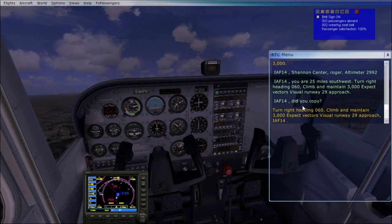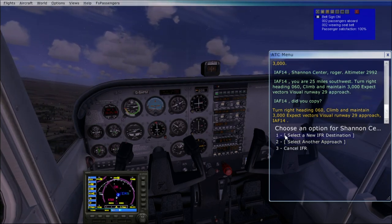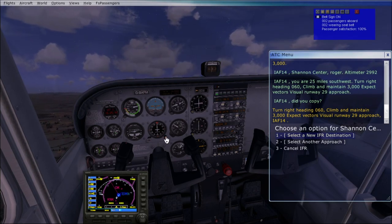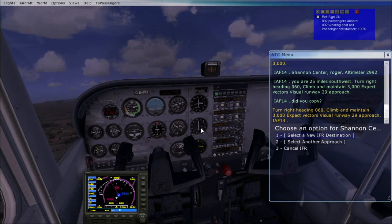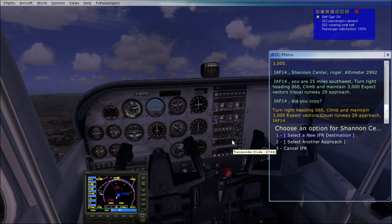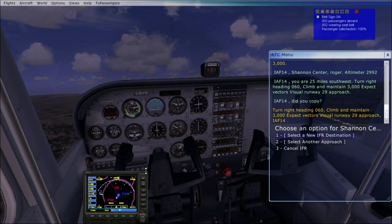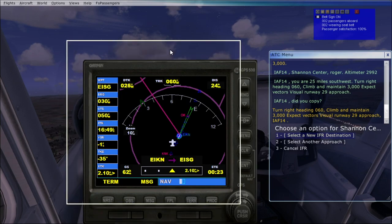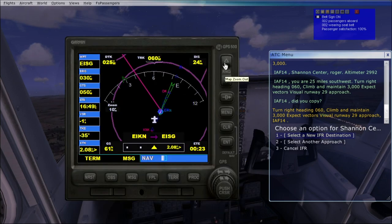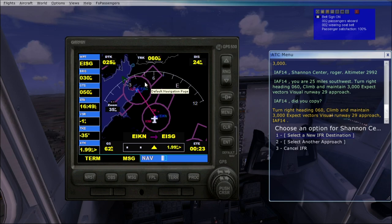We didn't acknowledge — turn right heading 060, climb and maintain 3,000, expect vectors, visual runway 29 approach, indies off at Bravo Tango 14. I don't think they're going to ask me to turn for a few minutes. Let's have a look at the GPS for where we're actually going. This is where we've come from — Knock Airport. We're heading out here, probably this path. We should get a nice visual approach — it's a calm evening, straight into Sligo Airport.